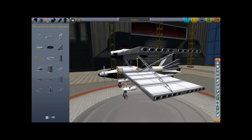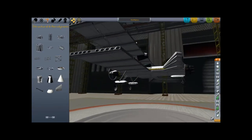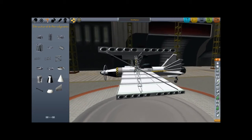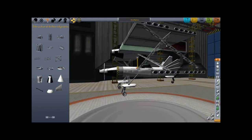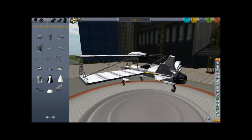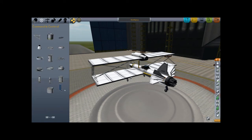I almost forgot one of the most important things to make this work. Let's see — one here, like so. One here. Didn't work — still alpha build, remember. Alright, like that. Looks kind of cool. But we do need some more control surfaces. Like so, like so.